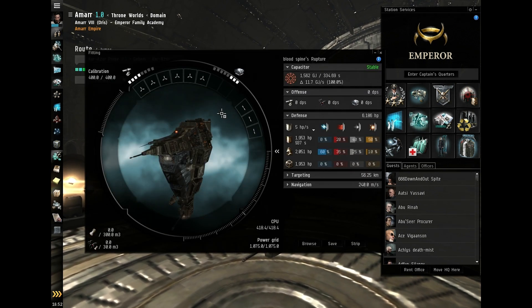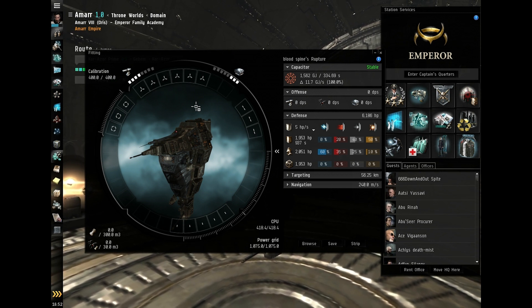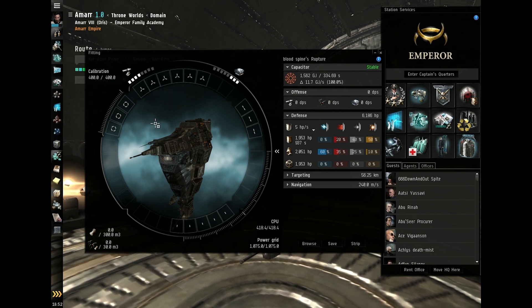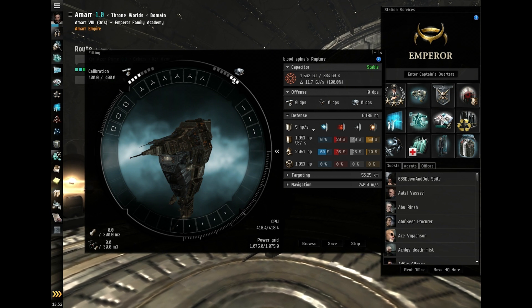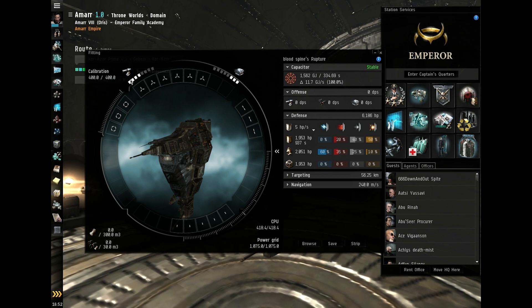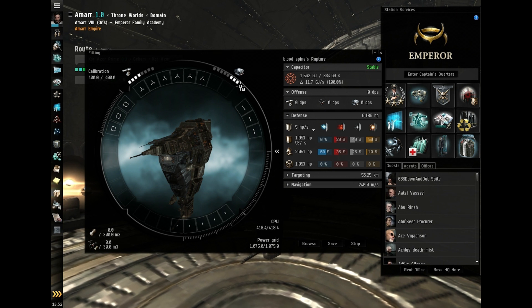Click fitting — we can see it's got one, two, three, four, five, six high slots, three mids and five lows. But it only has four turret hard points and three missile launcher hard points. No matter how many high slots you have, you cannot fit more than four guns onto the ship and three missile launchers.